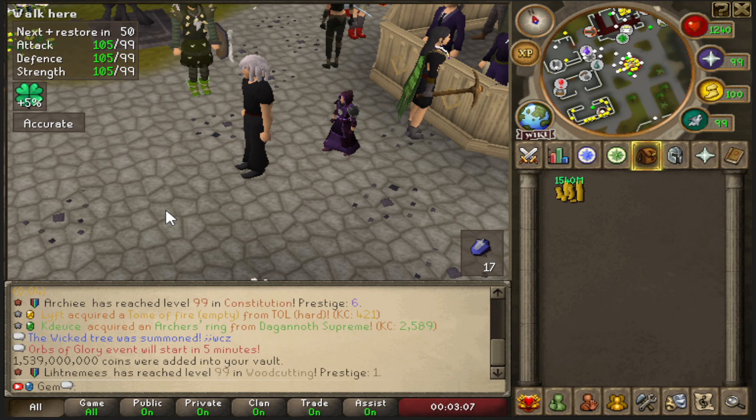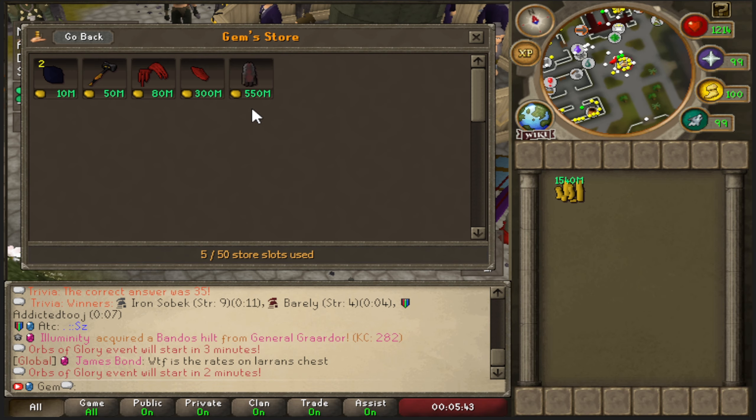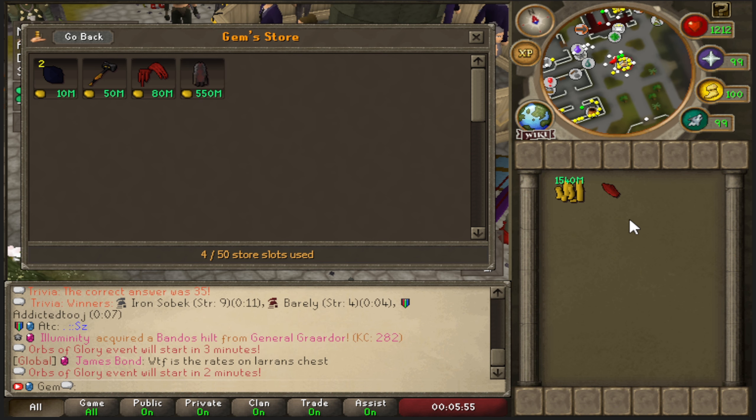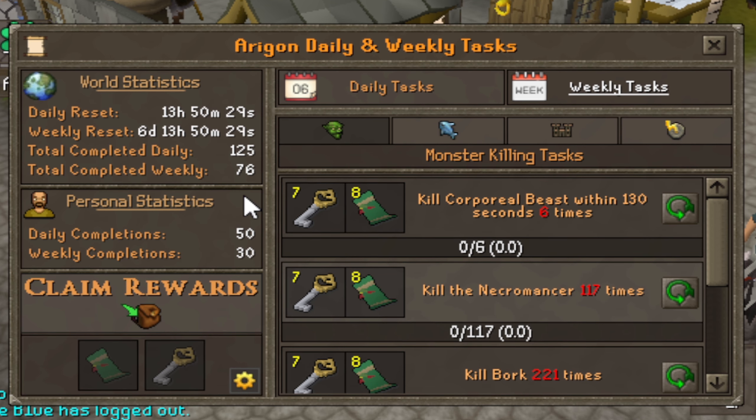Sometimes there are a lot of inquisitors on the market and you can only get about 1.5 bill for the entire set, so it's not crazy but better than expected. Now that the price is dropped on the inquisitor plate skirt I expect it to sell, and after tax I should be right around 2 bill total. I'll also drop this crystal of corruption down to 200 mil to see if it sells.